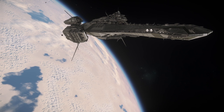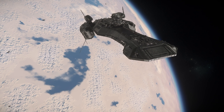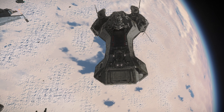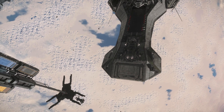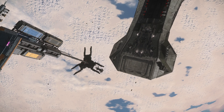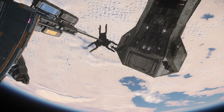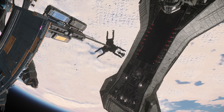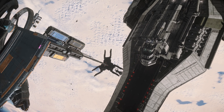There's a Star Citizen Alpha 3.13.1 open PTU patch that's added some more bits to the universe in preparation for Fleet Week, which starts on the 21st of May. The Hercules Starlifter C2 and M2, the big carrier ships, are in that patch, as is the Nova Tank, which is also big. They can be a bit buggy on the current PTU though.